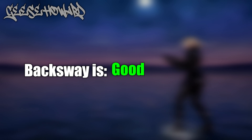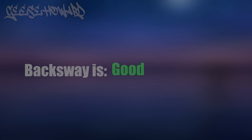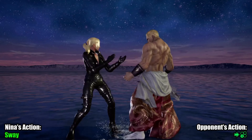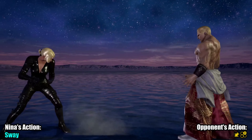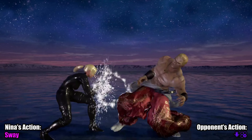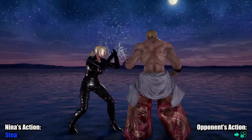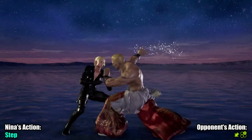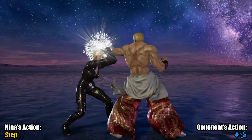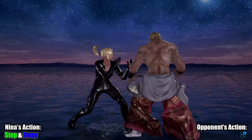Geese Howard. No soy sauce for Geese today — backsway is good here. Both stepping left and backsway can cover a ton of Geese's options. Combine the two, and you can even evade his homing mid d4-2.